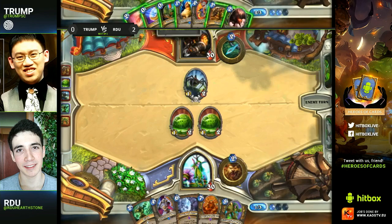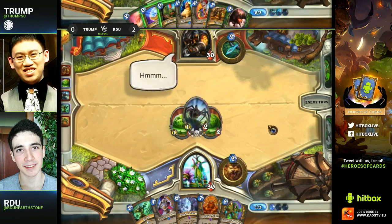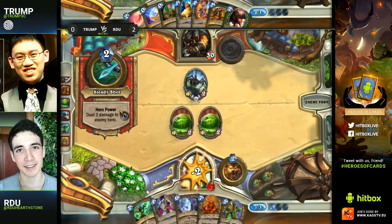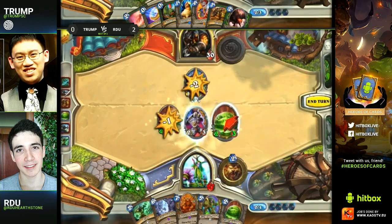You need a Hound Master on that Chicken otherwise it's completely useless in this matchup. On the upside, if he does get a Hound Master on the Chicken, that's one scary chicken. He goes for the Tracking and picks the Buzzard out of the three — you think that was right? He obviously needs the Buzzard as quickly as possible. You need to go for the combo versus this kind of token/mid-range Druid.